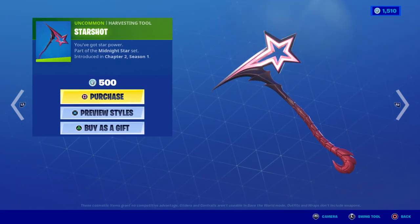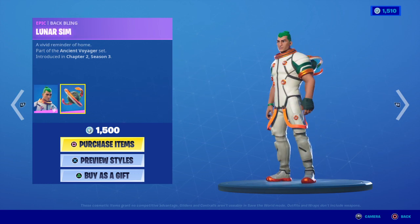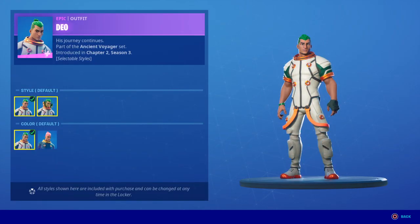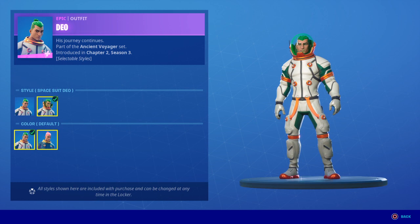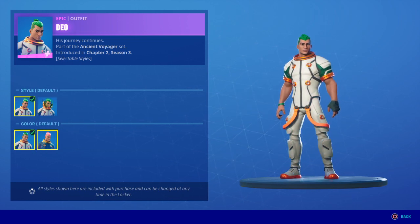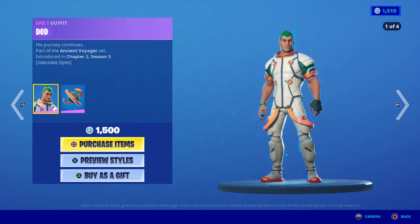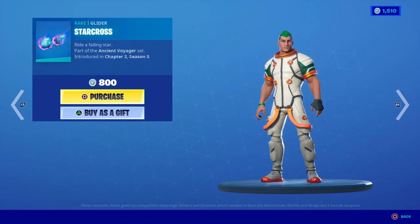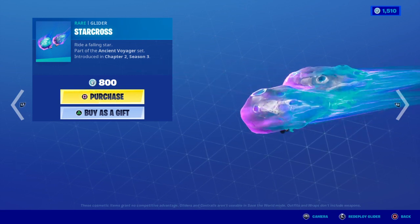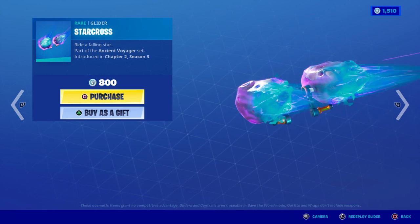The Star Shot, we got Deal back. Not a bad skin - it's got different styles. You get a lot of different styles with him for fifteen hundred. That's not bad. Star Cross reminds me of the free meteor. We got the wall back so you can ride it, which I like a lot more.